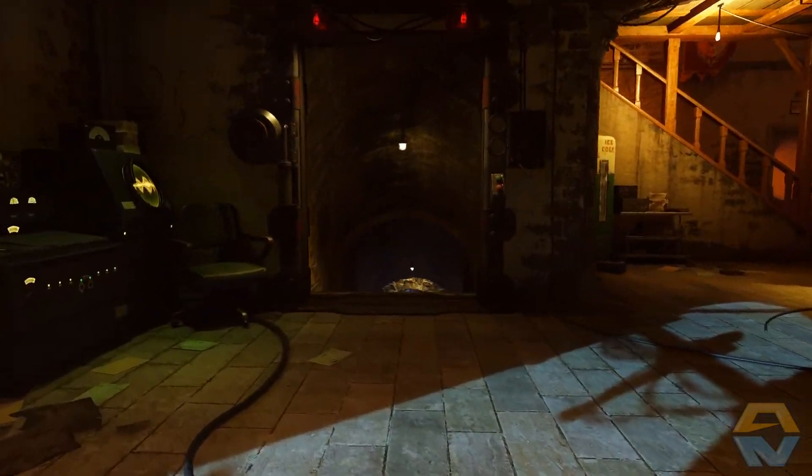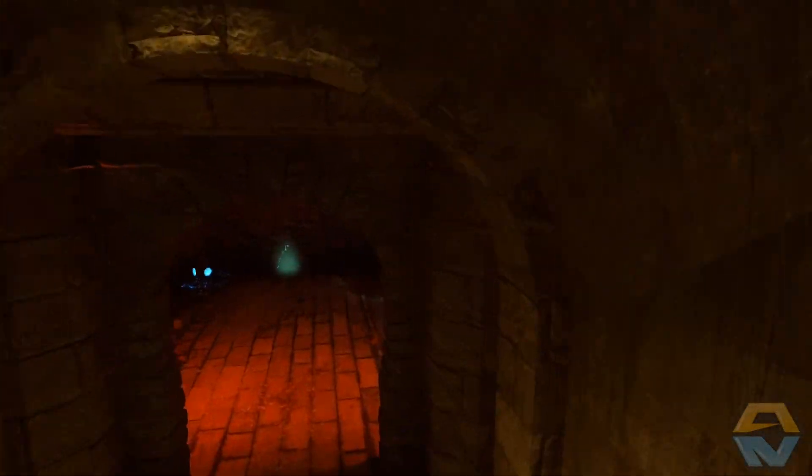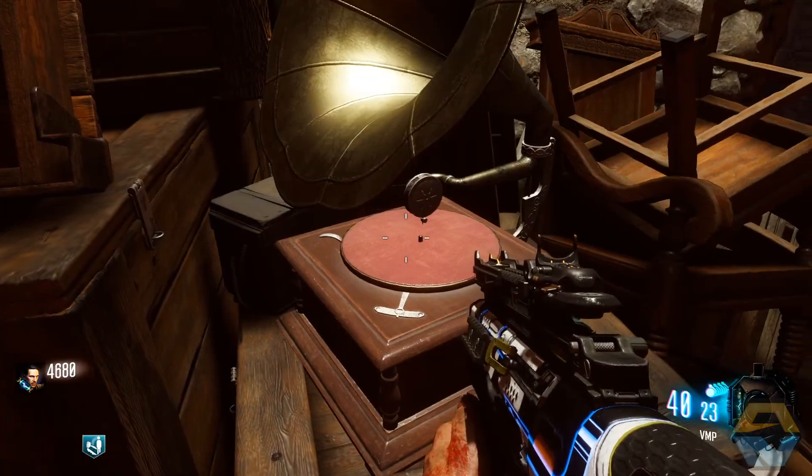The third one can be found in the pyramid room. Head down the stairs from the main room, past the knight's armour laying on the altar, and down towards the pyramid. You'll see it here on some crates. Hit square on this one and you will hear another record scratch.